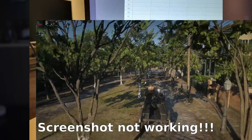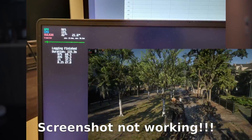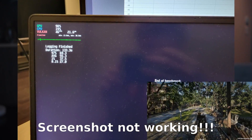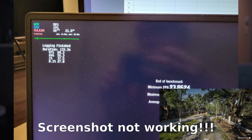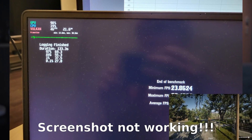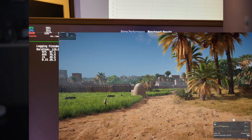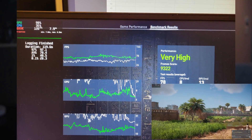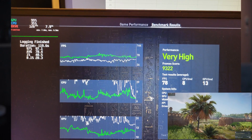Finally, I switched over to Pantheon. Red Dead Redemption 2 gave me 27 0.1% low, 37.5 1% low, and 55.33 average. Assassin's Creed gave me 28.3 0.1% low, 48.5 1% low, and 78.4 average.